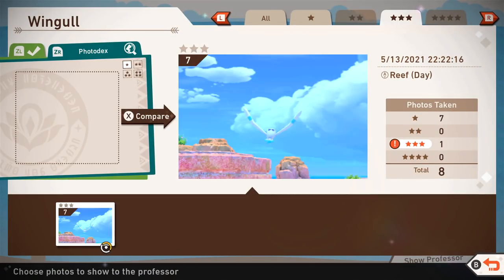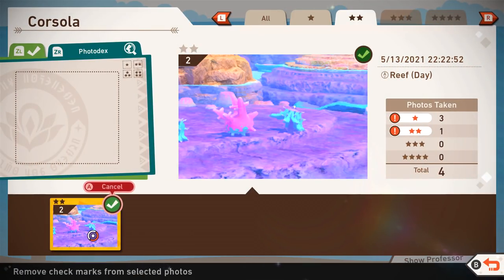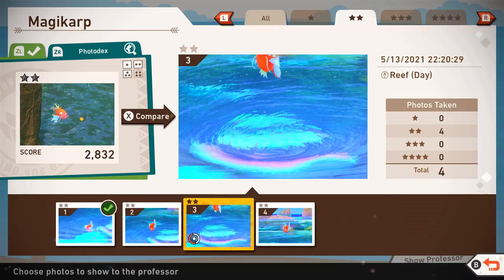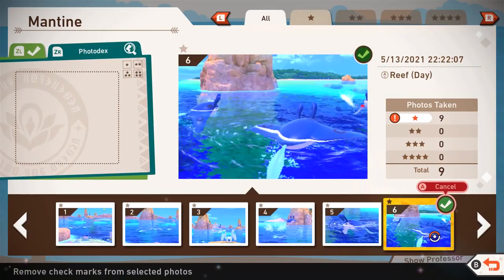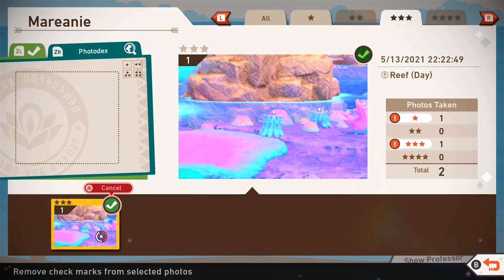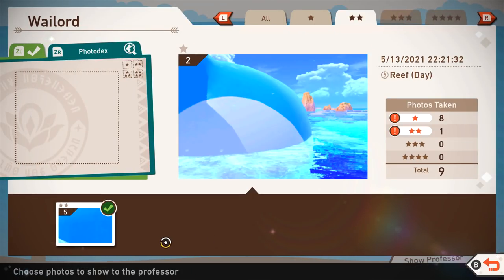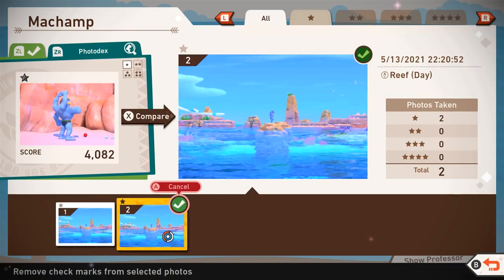Magikarp — this was a two star thing, probably this is the best one. Mantine — just one star. Marini — one and three, we did the three star one. Wailord — a lot of these were close up, and then there was one two star — I think that's when he got surprised when I hit him with the apple. Wish I could have gotten a better view but we were just too close the whole time. One star for Machamp — we don't really get a good close up of him.